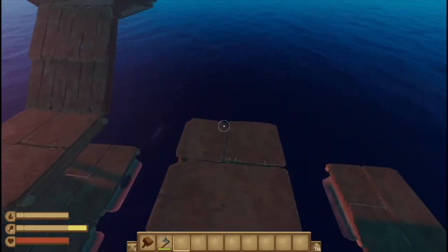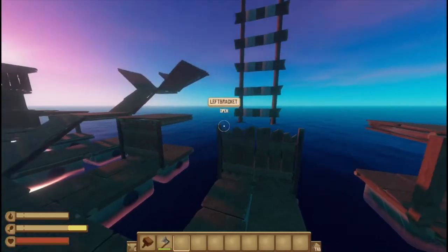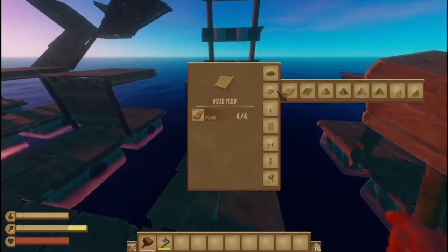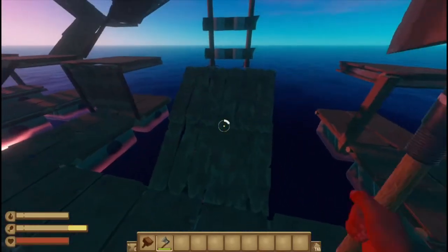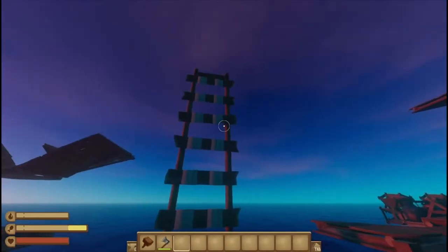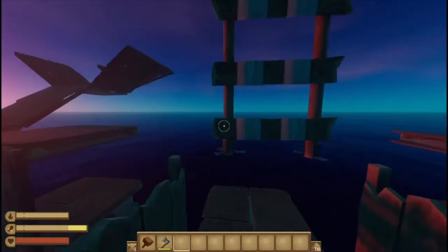Gates can support floors too. Gates can also support ladders if you do the trick to get them up there with a ramp or raised floor. So you can actually have a double pathway where this goes straight and up at the same time — if you want to go straight just crouch under it, and if you want to go up just walk.